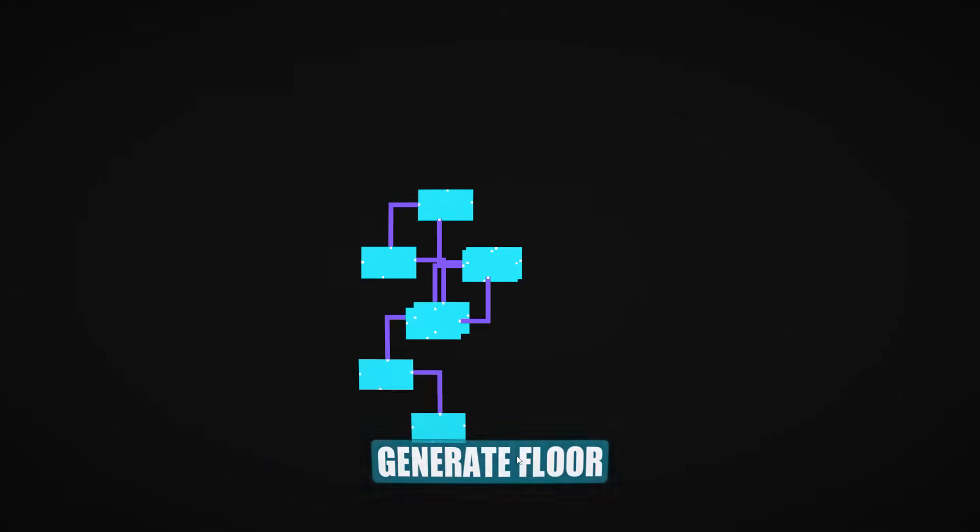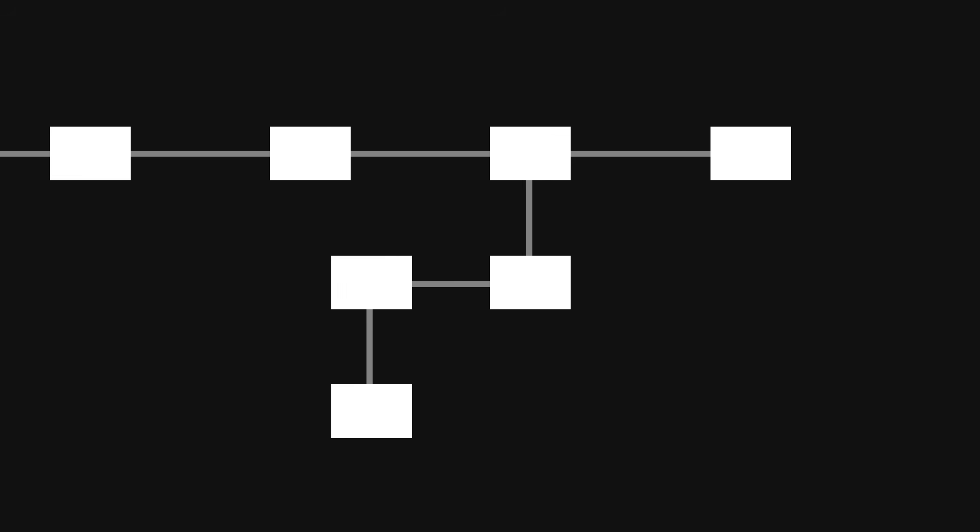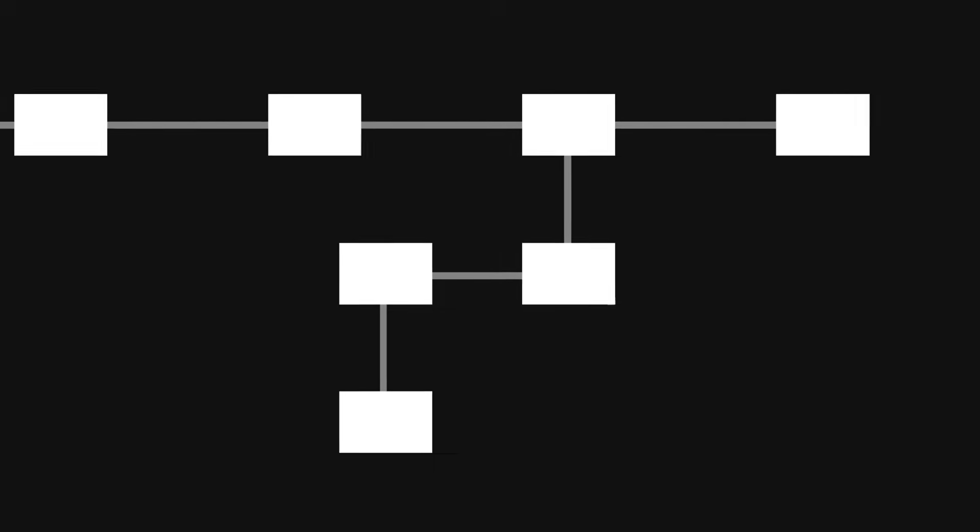Our pretty inefficient way of generating a floor is working, which brings us to Challenge 3: add branch off paths. To make our system less linear, I want to add smaller paths that branch off from our main path, giving our player an opportunity to get more loot or maybe even a better gun. We start by choosing a random room in our already generated main path, check if it has a dock available, and if it does, we choose one at random to attach a corridor to. We then go through our system of room-corridor-room-corridor again until we have our desired branch length, at which point we check if we need to build another branch, and if we do, it all starts over again.